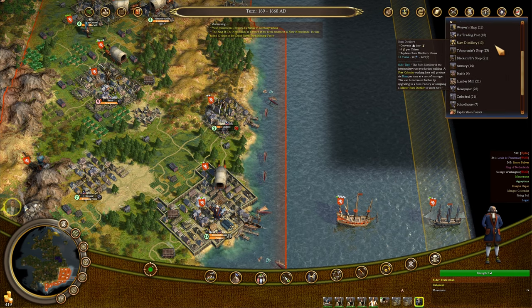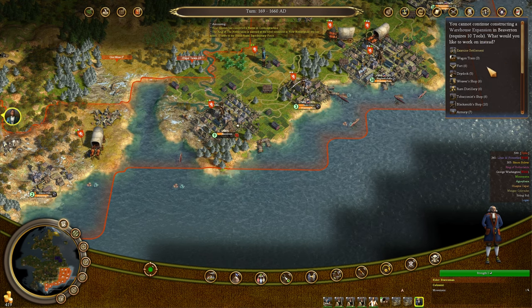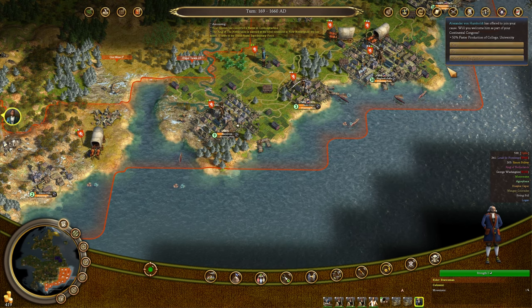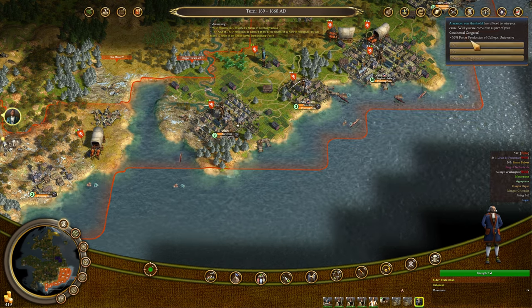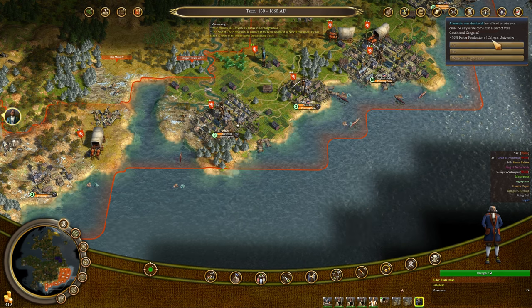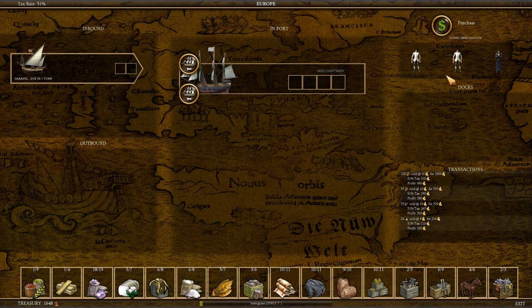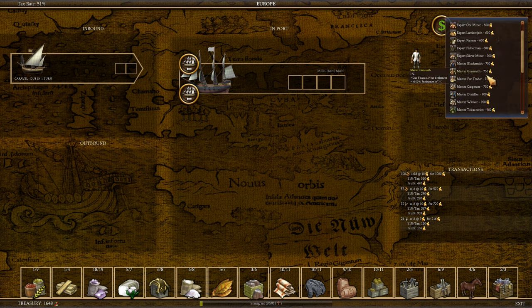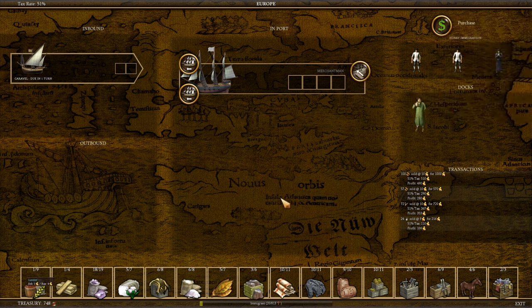We'll get the warehouse expansion done in Beaverton once we get the tools, and we're going to build a printing press here as well. Alexander von Humboldt offers plus 50% faster production of colleges and universities — we don't need this, we're not going to accept him. We offloaded a bunch of goods. To replace those, I think a Master Tobacconist — let's grab a Master Tobacconist. That leaves us with 748. We'll come back as is.